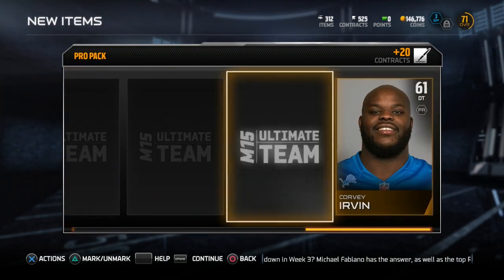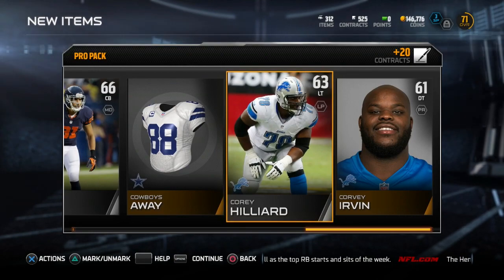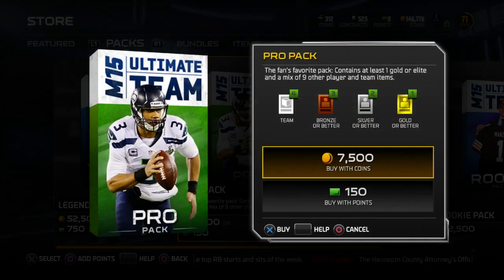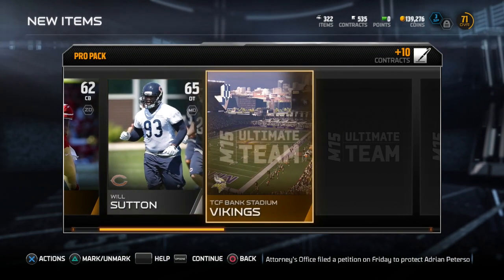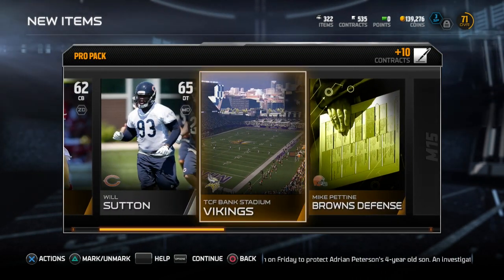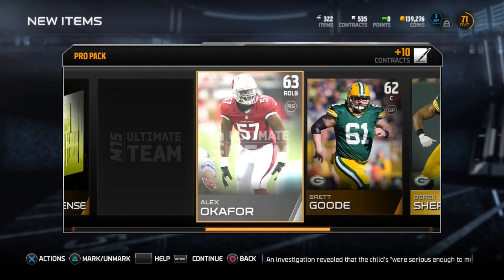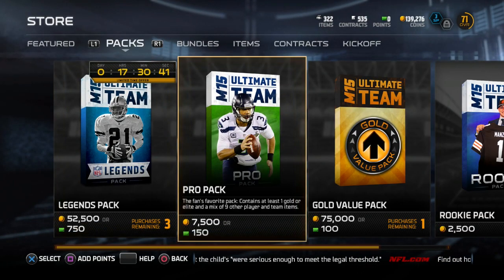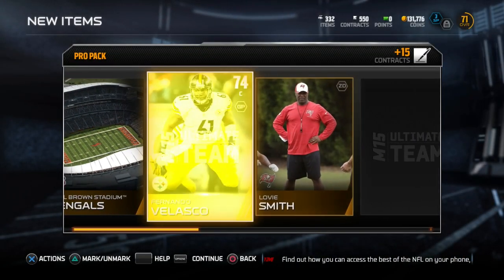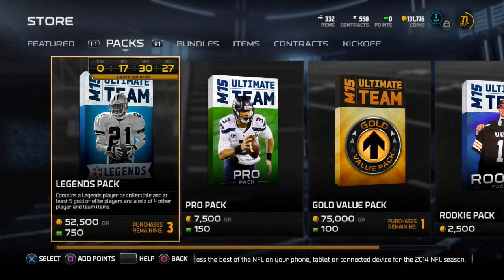Let's see what we get — come on big money! We get an Adam Pacman Jones. Come on, give me something in these packs! If this video gets 500 likes, I will go ahead and rip that legendary bundle — as much as I don't want to, I want to get some kind of big pull. I still want that DeMarco Murray card. We get a Derek Charard — not what I wanted. If this video gets to 500 likes, I will open up that legend bundle and upload it immediately.